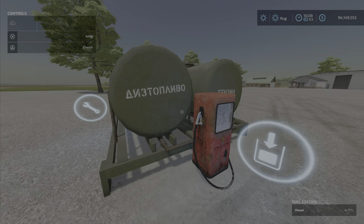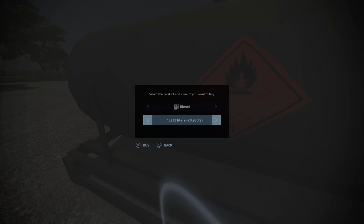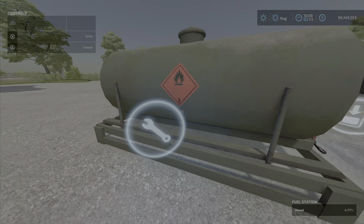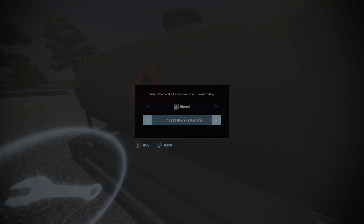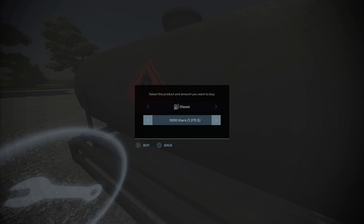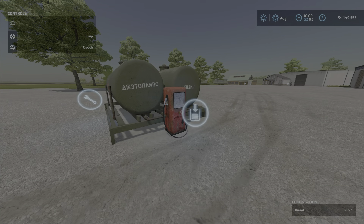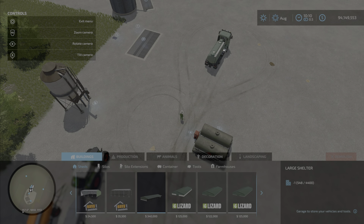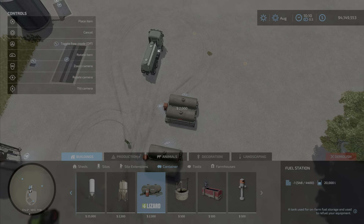It's a fuel container that you can come and buy fuel from. I have some fuel in there already — it holds 20,000 liters and I have 4,700 liters in there at the moment. The price is the same as all the others. You find it under Buildings and Containers — two thousand dollars to put down, holds 20,000 liters. You can put as many as you want down.